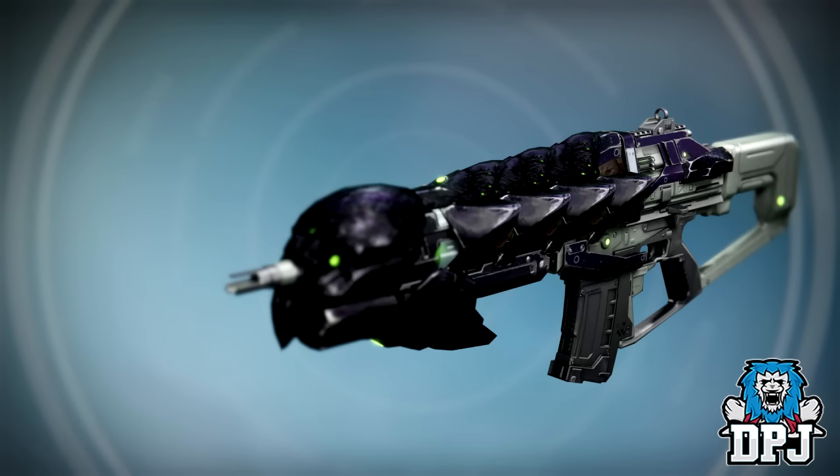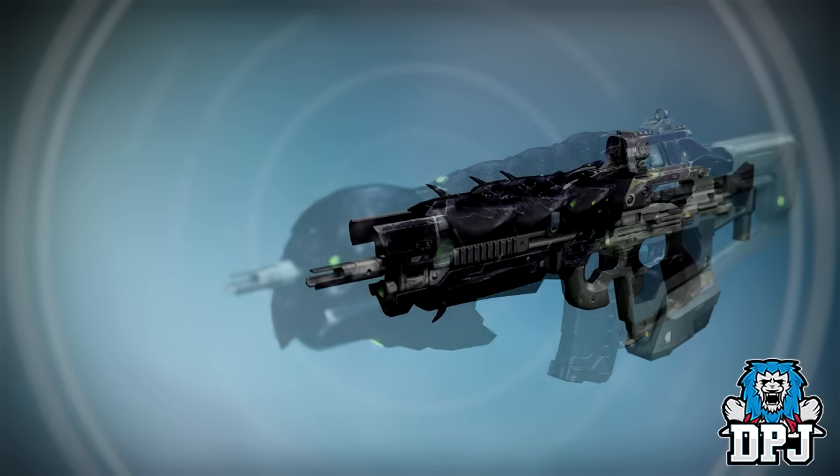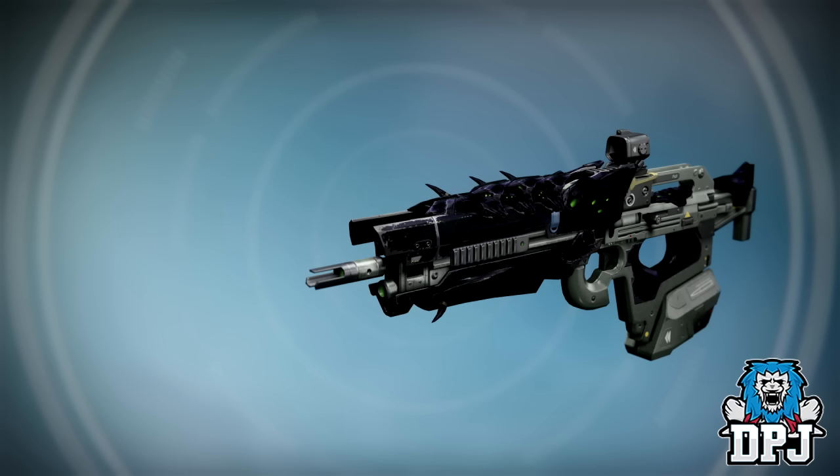Next up we have the Abyss Defiant, the Crota's End auto rifle. It offered solar burn and had the perk Focus Fire, though you could swap that out at any point with another perk. Next up we see the Fang of Air Use, the Crota's End scout rifle. This weapon offered arc burn and would actually mark a target when you landed a shot — a great scout rifle.